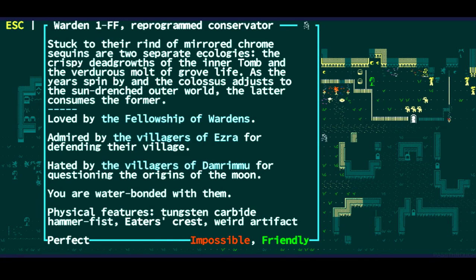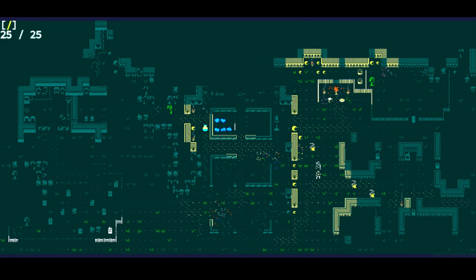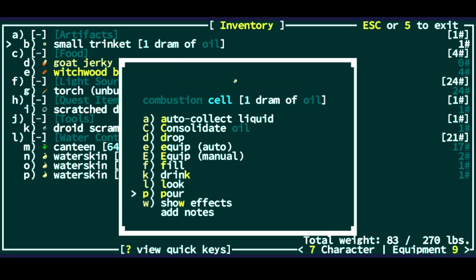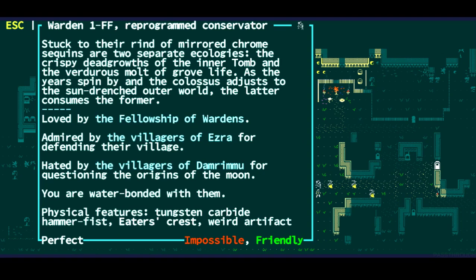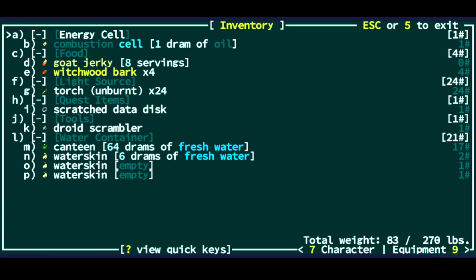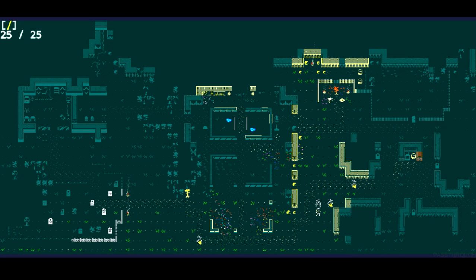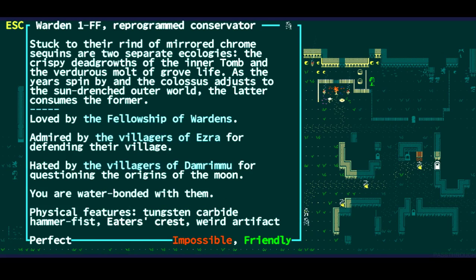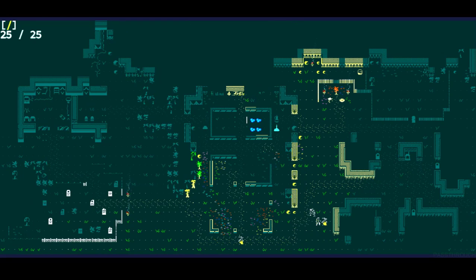If you examine them you'll notice under physical features they have some Tungsten Carbide Hammer Fists, an Eater Crest, and a weird artifact. That weird artifact is a Wide-Beamed Rail Gun which really messes some folks up. And now they're our buddy. 1FF has 250 health, a very very good amount of armor, as well as a shield that gives them an additional 4 armor — I think it's somewhere in the area of 14 to 20. We are level 5 with an ally that can pretty much take on the world, and we're ready to start playing the game.